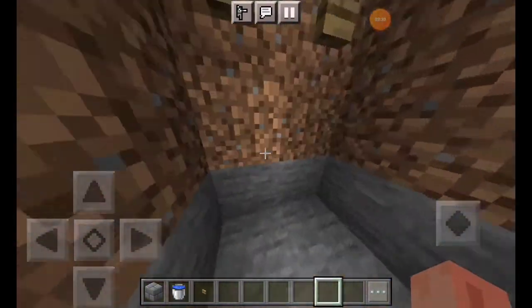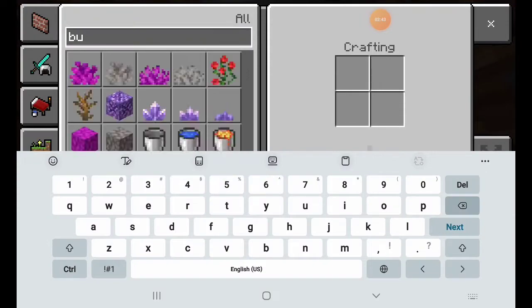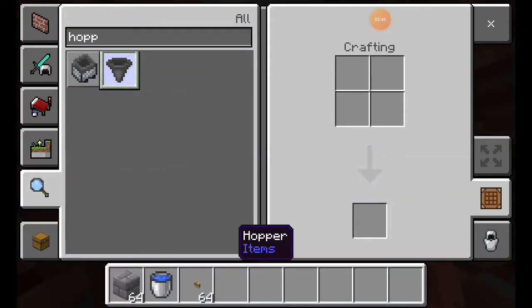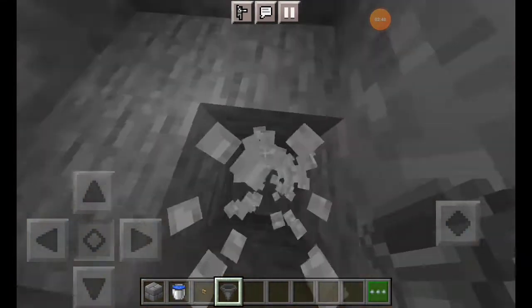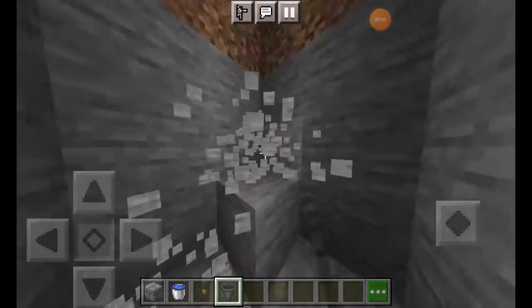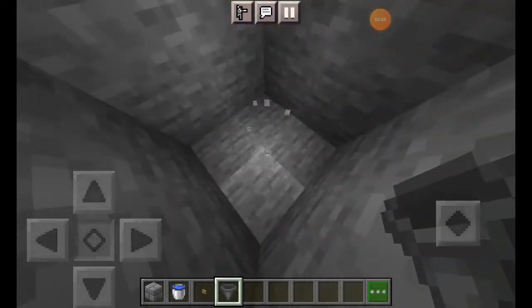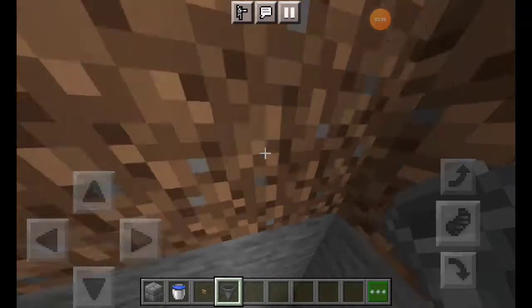Then you have to dig for a hopper — you can search it and make it in your survival world, so you can use a hopper here. Then put two blocks on top and put a hopper here, leaving a place for you.